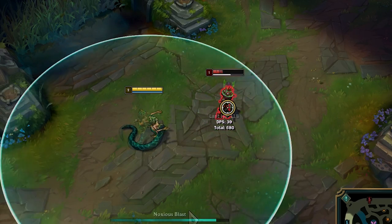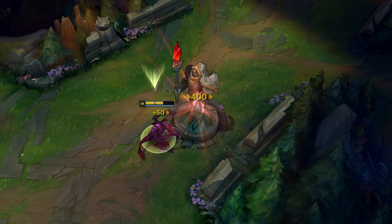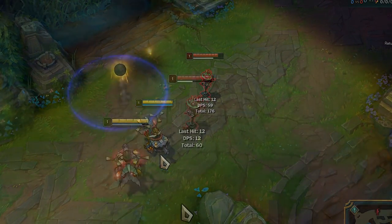Cassiopeia's E damage will still be enhanced even before the Q poison pops. Cho'Gath gets passive triggers on towers. Corki has a special interaction with spellblade effects — instead of dealing normal physical damage, it deals magic damage instead.